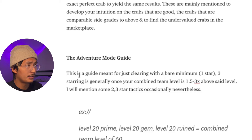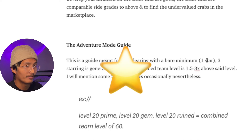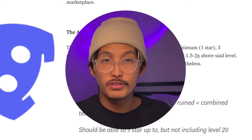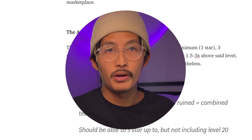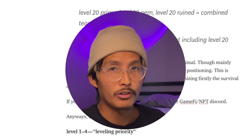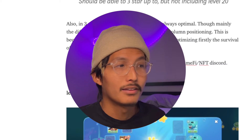Just as a precursor, this is a guide for clearing with a bare minimum of one star. Three-starring generally happens when you have a combined level of 3x above said level. I'll mention some two to three-star tactics occasionally. To find out how you can three-star a specific level, join our GameFi NFT Discord — you can ask me directly there and I'll tell you how based on your characters. The positioning in this guide is not always optimal for three-starring; it's optimal for usually defeating the level.